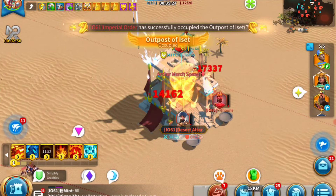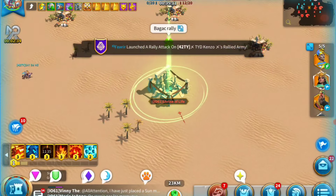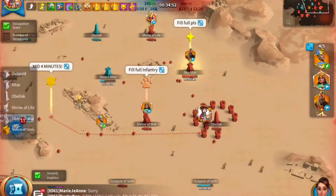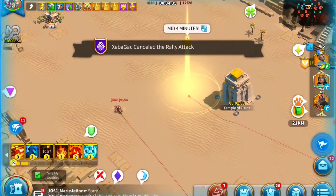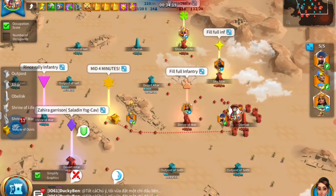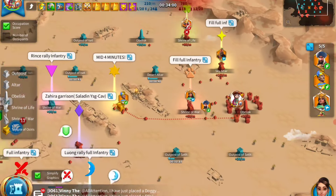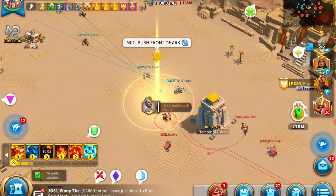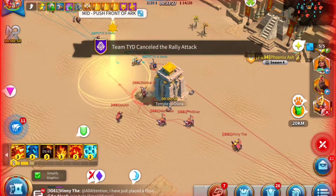The strategies we're talking about are not for the highest level of play, but are very good if you're new to Ark of Osiris or don't have a consistent win streak — the alliance we're playing for has a seven-win streak right now. Throughout the match, I try to keep at least one or two marches in the middle for every time the Ark spawns.